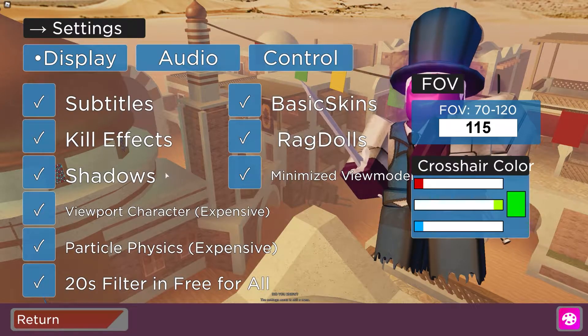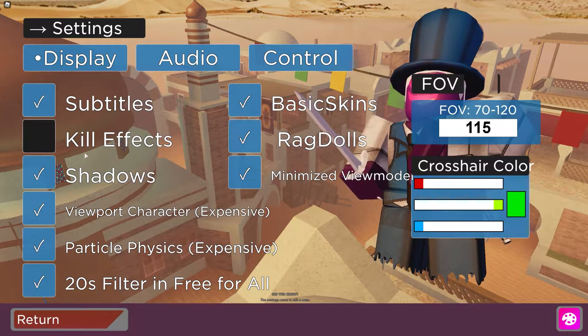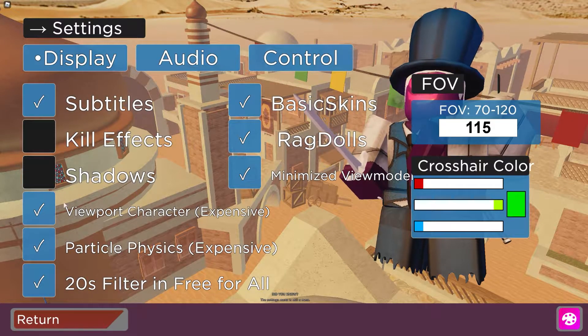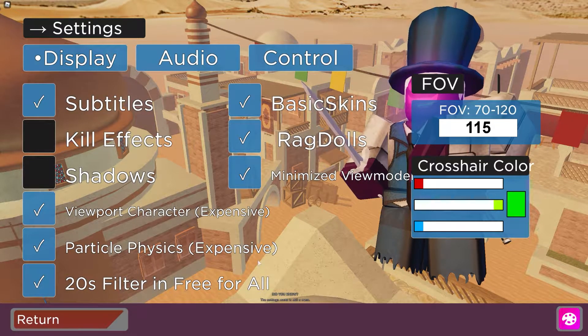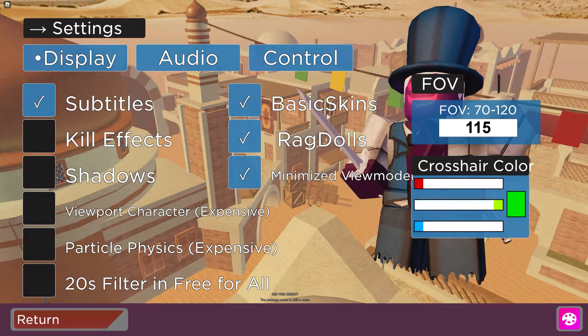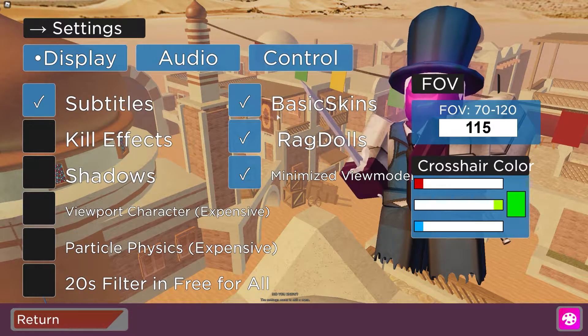To start off, you want to remove kill effects because that decreases FPS. Shadows also decrease lag, and the ones that say 'expensive' are pretty expensive, so turn them off as well. Basic skin you can have on so no hats show on characters or anything like that.